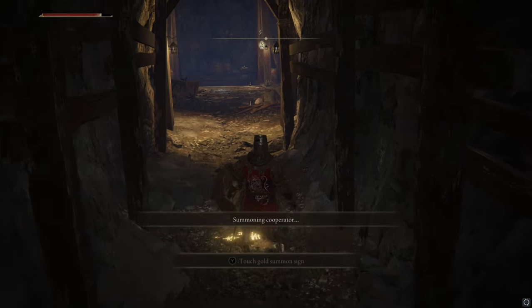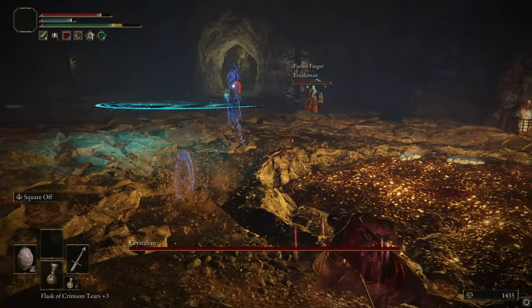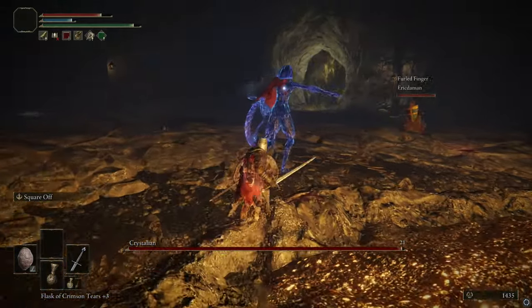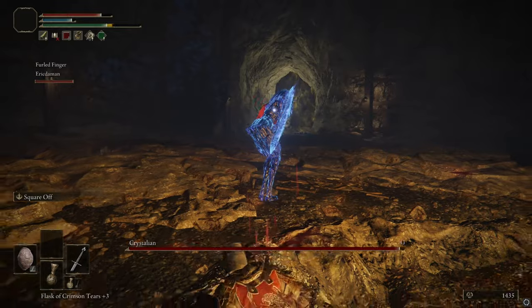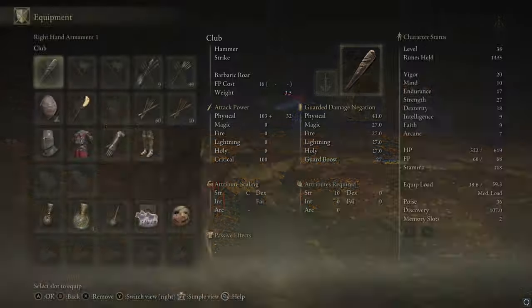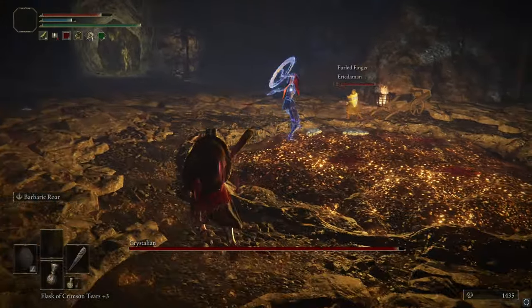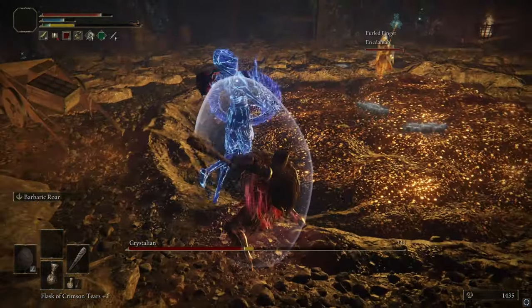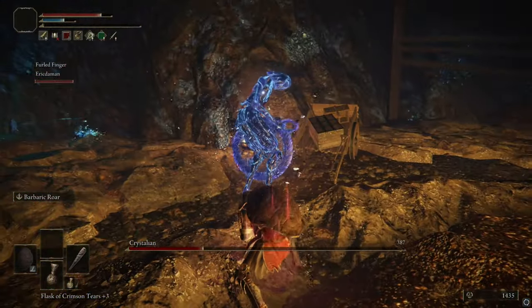Once you get into the boss fight you'll notice that this boss is a crystal boss. What you don't want to be using is any sharp weapons or anything like that — I found that out when I was hitting him with absolutely no damage being done at all. So what I did was switch to a blunt weapon, either a hammer or a club or anything like that. As you can see, now that I'm using a club which isn't even upgraded, I was absolutely destroying this boss. It's pretty easy, it's not hard to deal with at all.